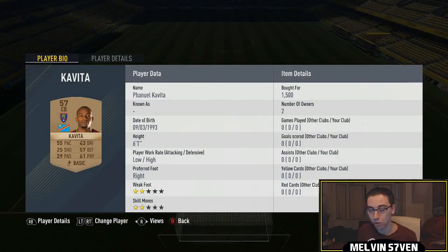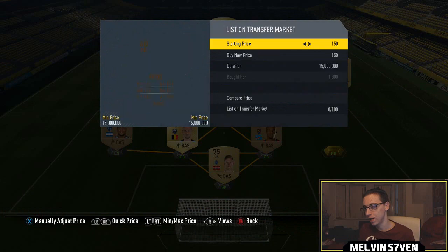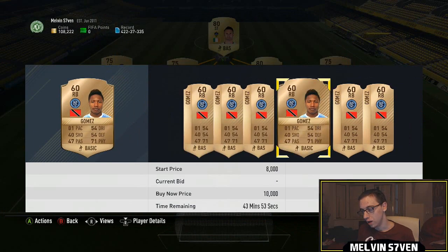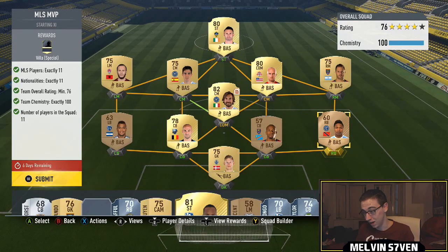I've used this centre-back who I bought for 1,500 — another bronze guy. Then this right back who I bought ages ago for 1,800. He's probably a bit more now — yeah, he's borderline extinct. For this entire team you're probably looking at spending between 50,000 and 80,000. So it depends how much you want that David Villa card. I'm just showing you some I've packed and some I haven't.